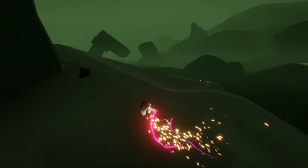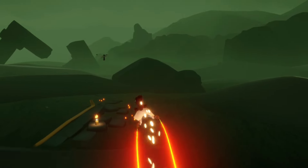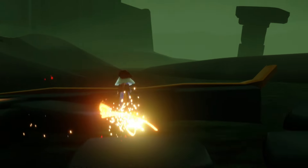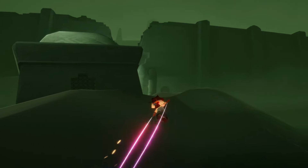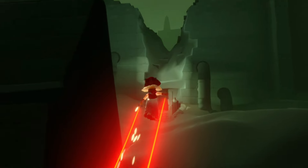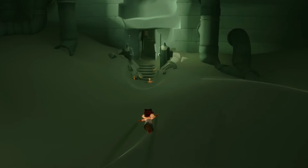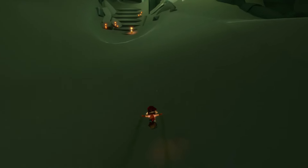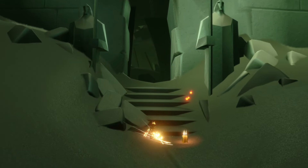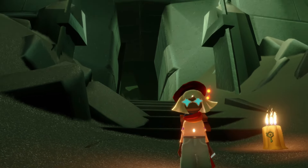Just past this broken temple, there it is. Our fourth and final one can be found just at the exit of this area going into the battlefield. Collecting all four should allow us to forge one seasonal candle. Here is our final one for today. With all these candle bundles found, let's get started on today's daily quests.